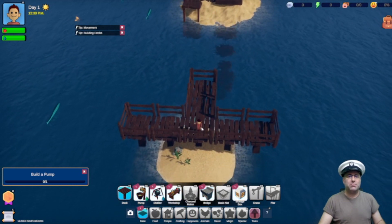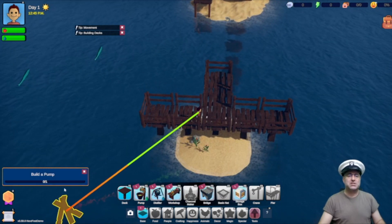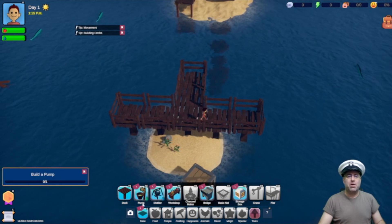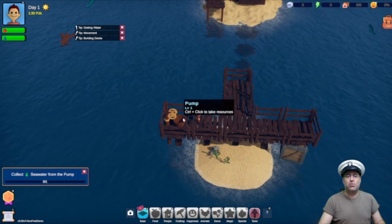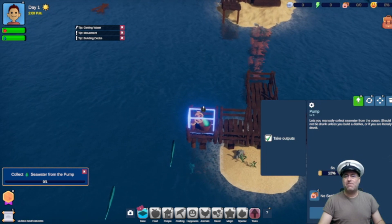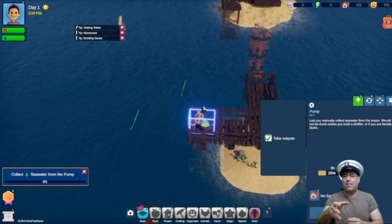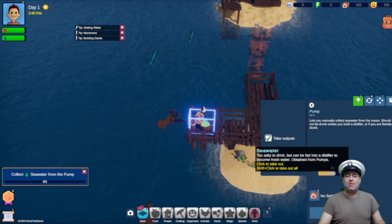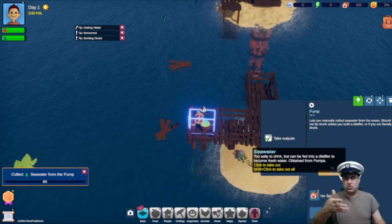Once I collect a few items, the game is not just leaving me high and dry — it's telling me what I should be doing. It says build a pump, so let's build a pump right here. What this pump does is pull the salt water out of the ocean. You actually have to physically stand here and pump it, and then it tells me I've got one portion, then two. I imagine later on there'll be an NPC or a castaway that joins to do this function for me.